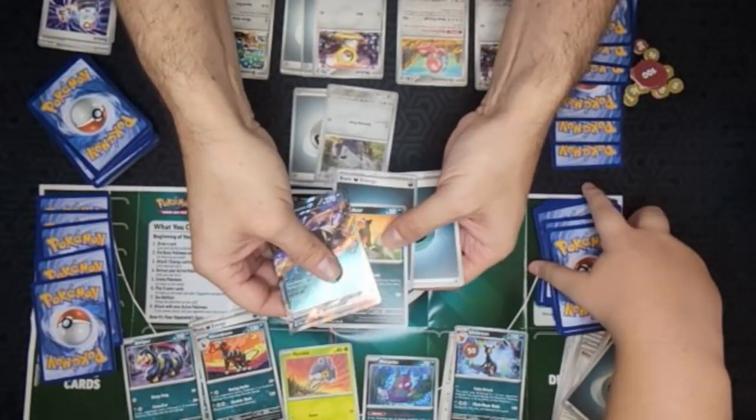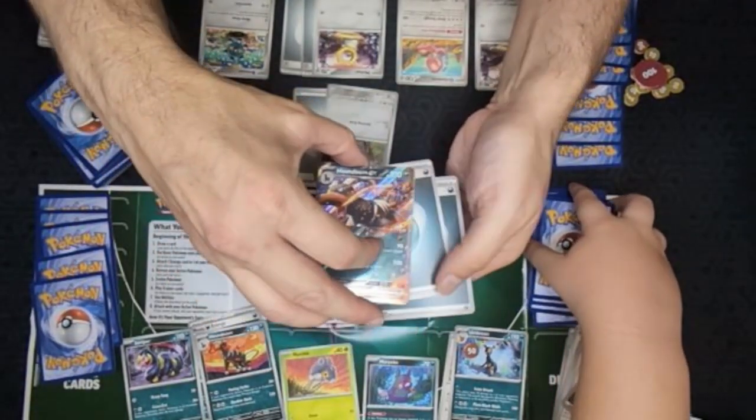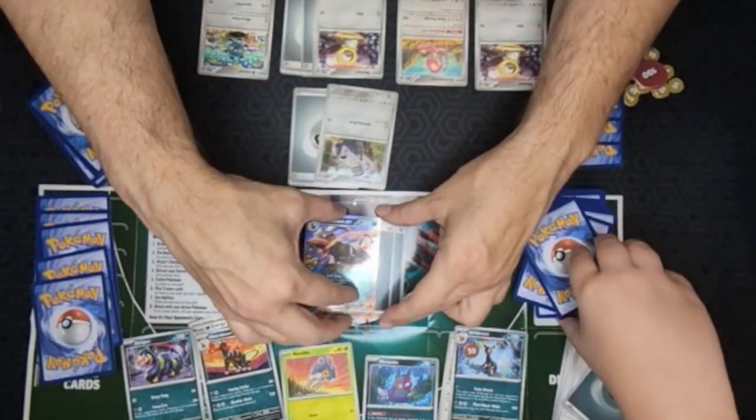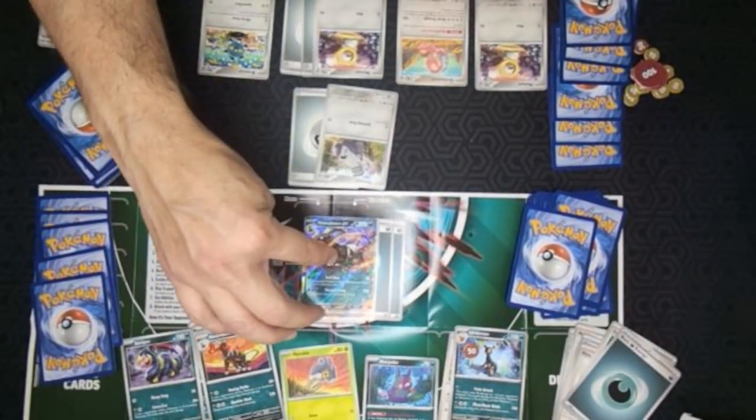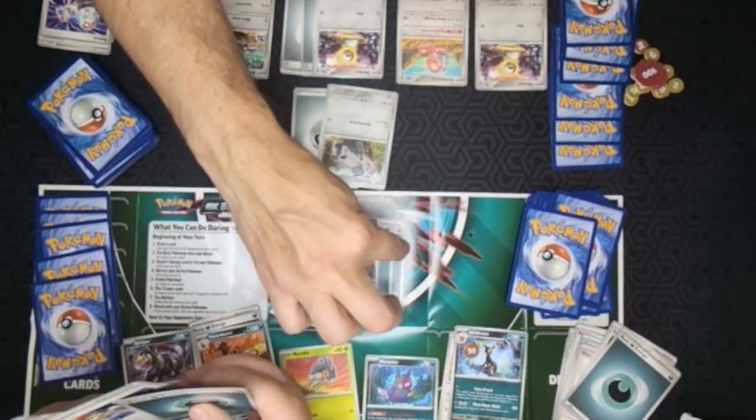Retreating doesn't mean your damage resets - you still have your damage on the retreated Pokemon. Try to keep good housekeeping: it makes it easier to see the stage and how many energies are attached. Some people I play with have very bad housekeeping and it's really annoying.